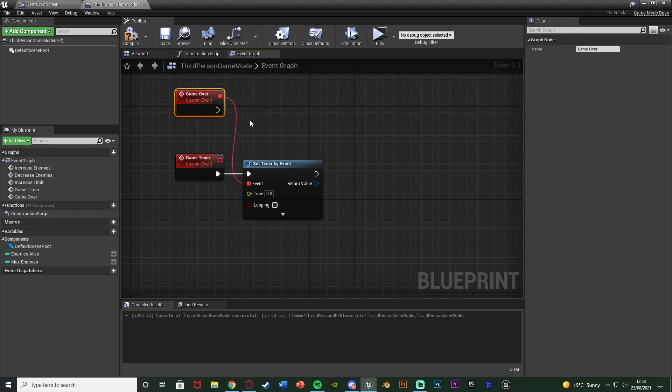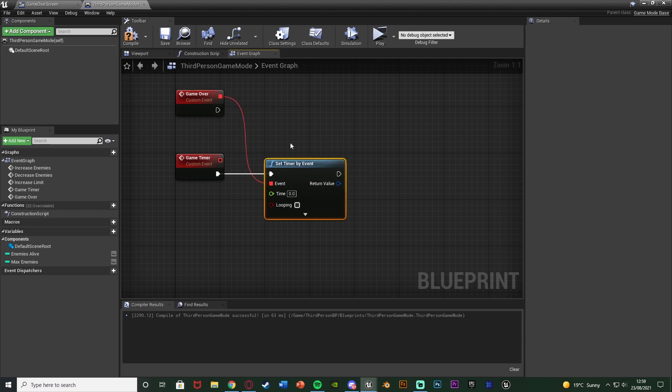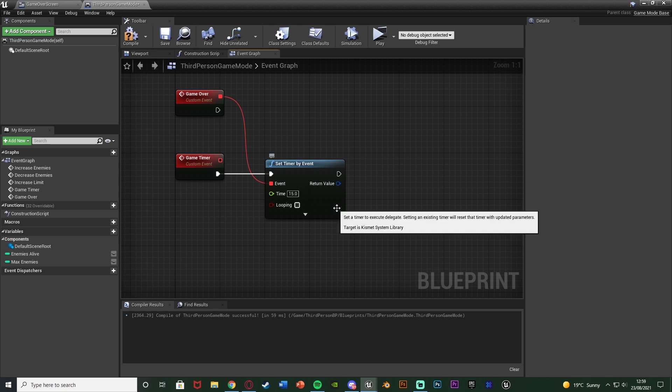I'm not going to do anything with the game over event just yet, just setting it up so we don't get compile errors. This time value is how long you want the game to last — 60 for one minute, 120 for two minutes, as this is in seconds. For the purpose of the tutorial I'll set it to 15 seconds. If you want the player to be able to choose, right click and promote to variable, and they can update it in an options menu.